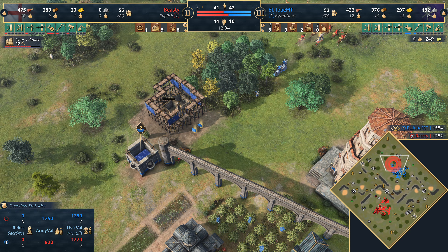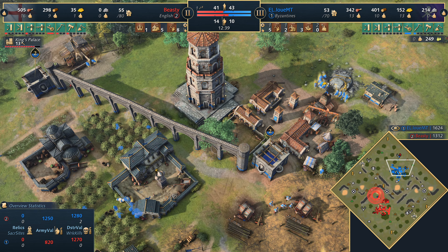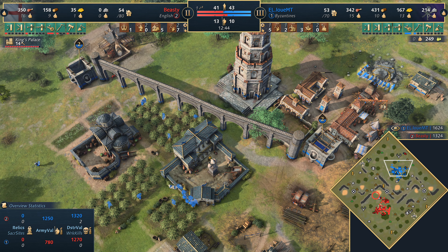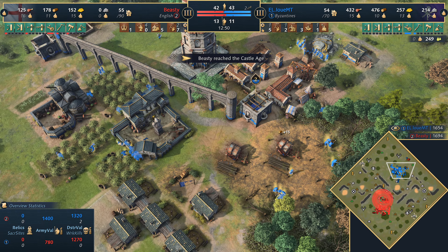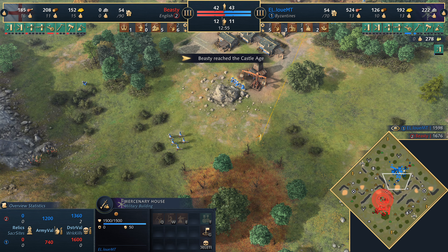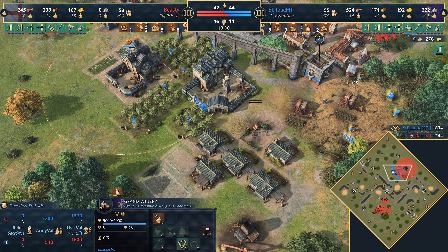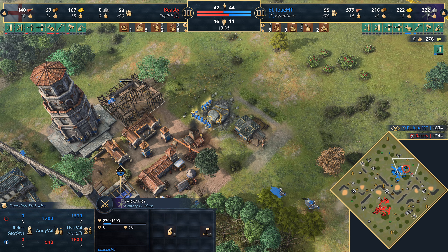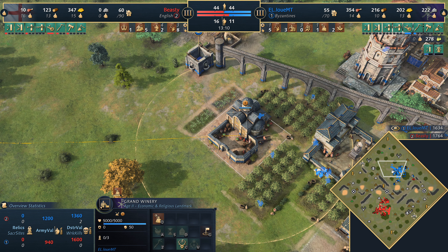The only issue is it may delay his time to take up relics. Do we see a monastery yet for the Byzantines? Not quite — wait, he can make monks from the grand winery of course! I forgot that for a second. That really does help the Byzantines because the English will have to build a monastery first, but the grand winery can make the monks.